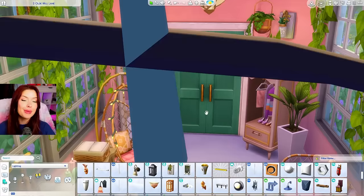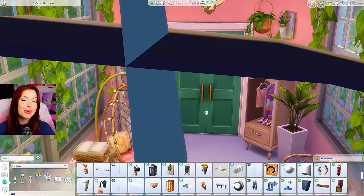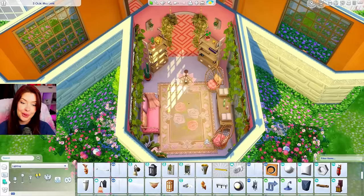This ended up looking more like a living room than I really wanted, but I'm not mad about it. This room ended up looking so pretty. Maybe in the other one we can focus on putting like a TV or some other entertainment. But I really like how this room turned out. Let's move on — we're going to go into the dining room.